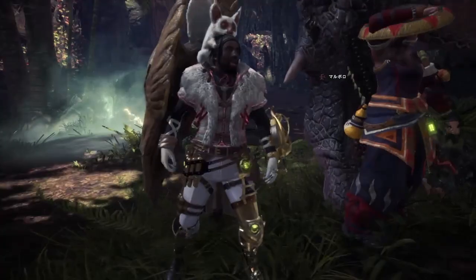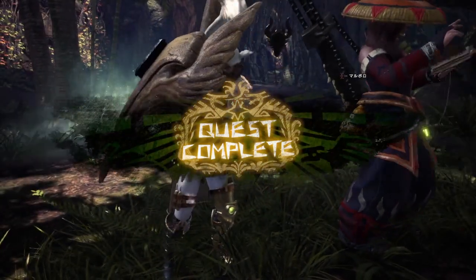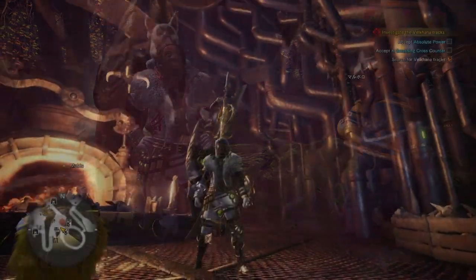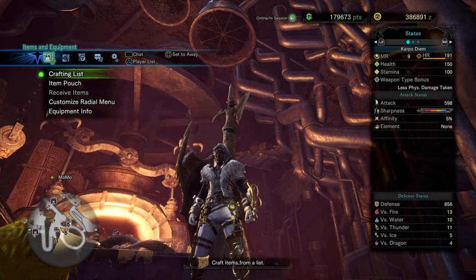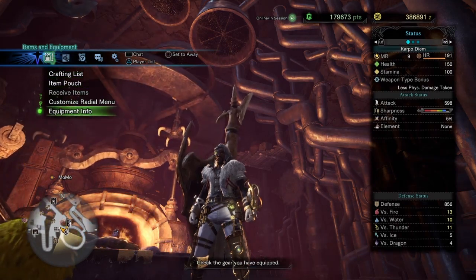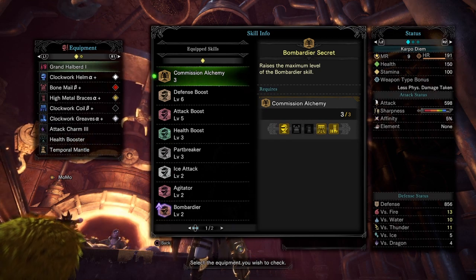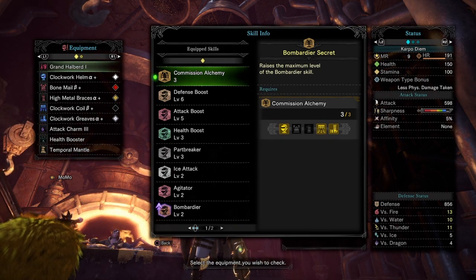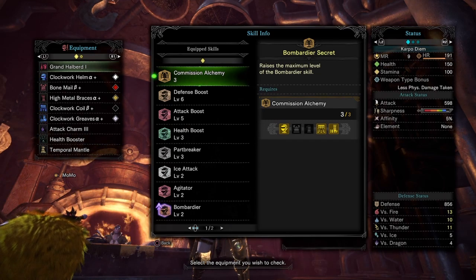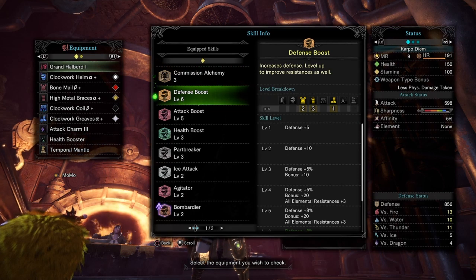In today's video, we're going to be showing you one of the earliest, best builds that you can have right here in Monster Hunter World Iceborne. This build is pretty cool and is going to top you off around 856 defense, plus 13 elements on the fire, plus 10 on the water, plus 11 on the thunder, plus 5 on the ice, and plus 4 on the dragon. This right here is a very good early on build, as you can see.